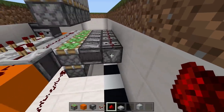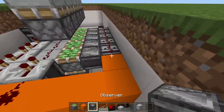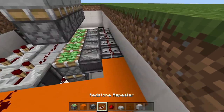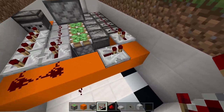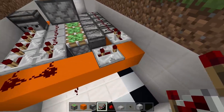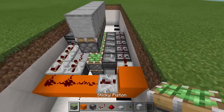On this side place another observer block coming out of that four-tick delay repeater, with a block in front of it and redstone hooking into that slab. Then swing back over here and make a line of blocks going over to hook these two together. Place a repeater going into this redstone on two ticks delay, then place another repeater on three ticks delay with a block in front of it and redstone right behind it.